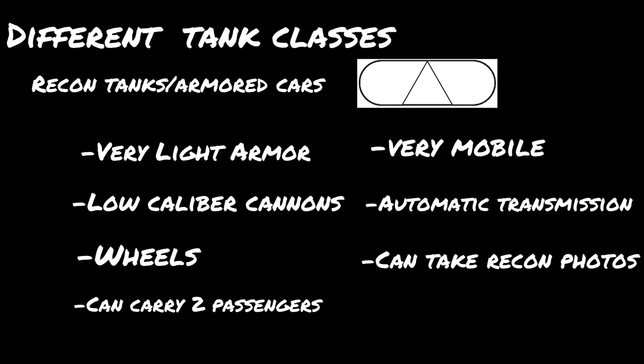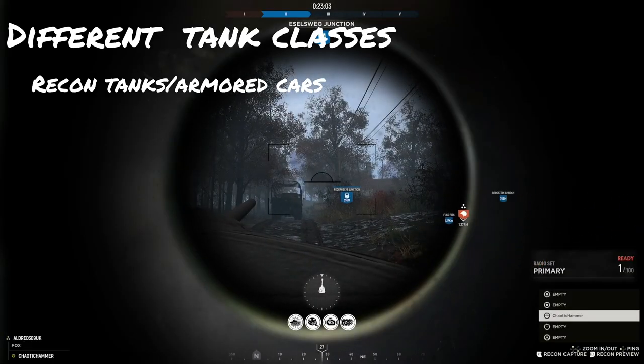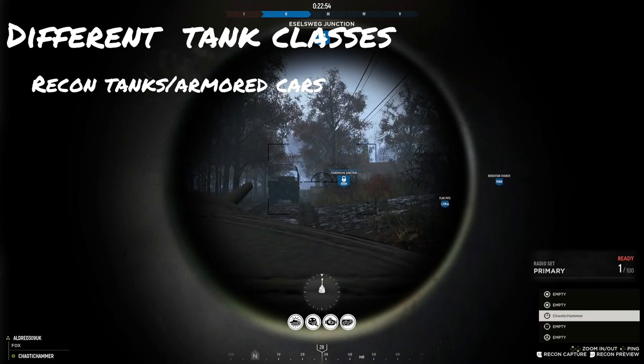Recon vehicles have an automatic transmission, meaning you don't have to mess with gears — the game will do it for you, giving extra speed and less micromanagement for the driver. Be warned though: you have wheels, not treads, so it's a lot easier to get these stuck. To sum up: recon vehicles are lightly armed, lightly armored, but very fast and good for hit-and-run. Also, the viewport on recon tanks is smaller, but you can take reconnaissance photos where no other tank can, giving your team a spotting bonus.